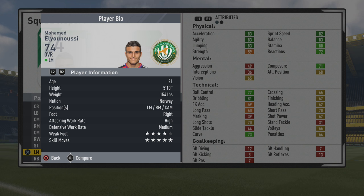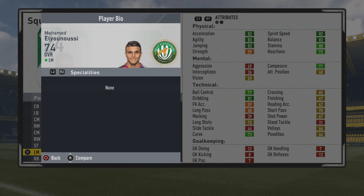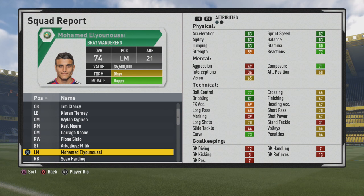He also has a 4-star weak foot. He's a 5-foot-10 left mid, right mid, CAM, right foot with high/medium work rates. Not much of a skiller, but he feels amazing on the ball from the start — he has that dribbling, good pace and agility, so he's going to be able to make things happen from that 74 overall.